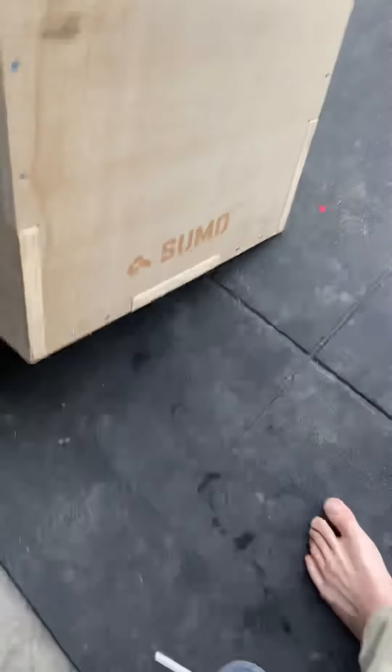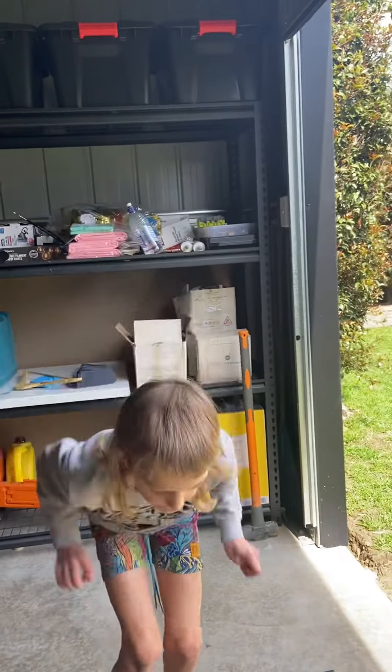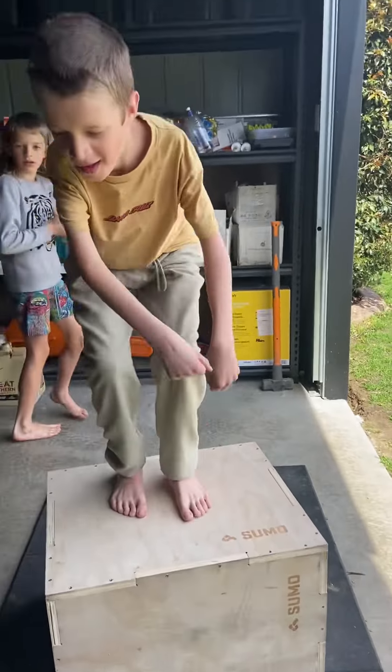Now we're going to do a box jump. Taylor, do the box jump — you've got to do a round the world dance and then jump off. You have to not stumble. Do you know what a round the world is? No, but it's okay, just go around the world. Second try. So Taylor nailed that — Taylor wins!